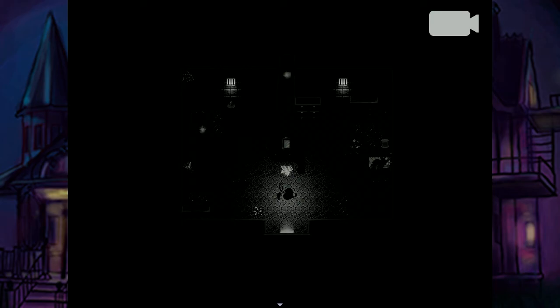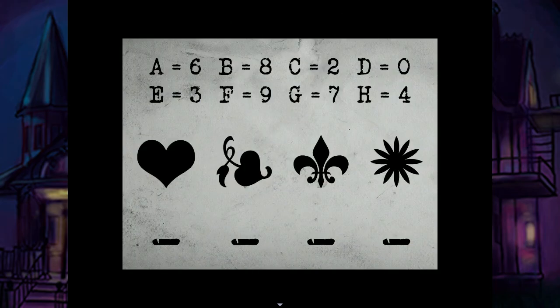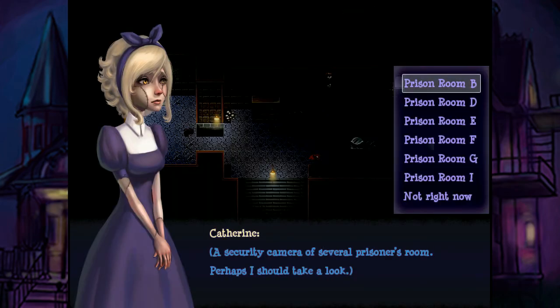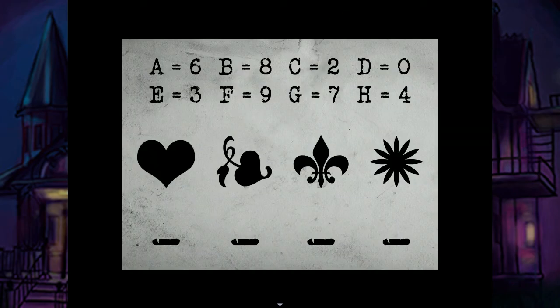F? F is... whatever that symbol is. 9. G? There's that last symbol. So the dot is G, which is 7. So the code is going to be 8, 9, 3, 7.